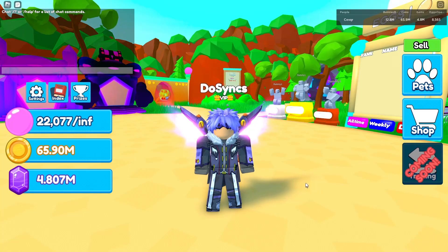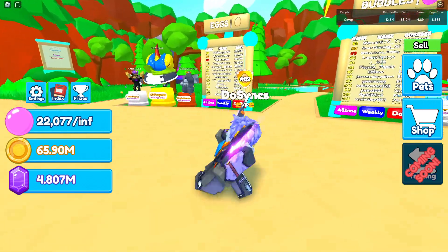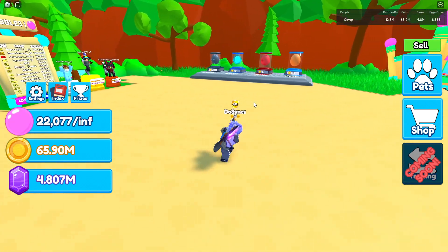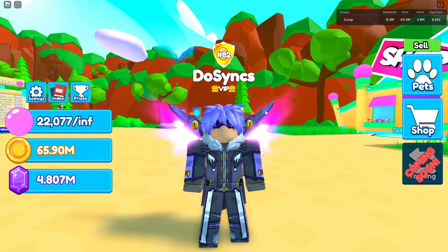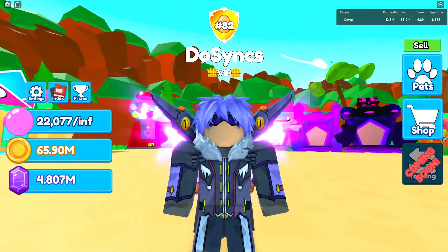I am not on my main. I'm on a random guy's account, and why? It's because this guy has hatched the rarest pet in the game currently — the secret from the release egg. I've logged into this guy's account with permission, of course. I'm not scamming him. I've basically just borrowed his account, and we're going to be showcasing the secret in this video.